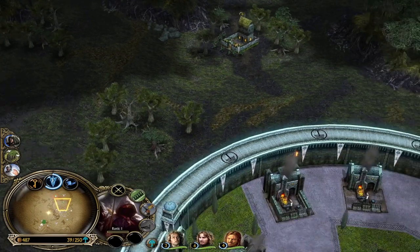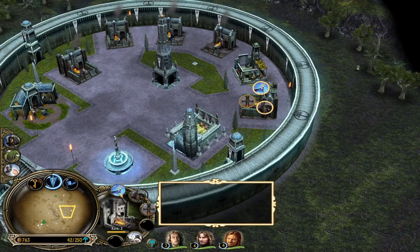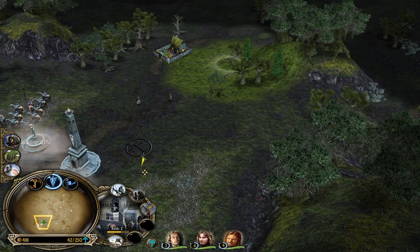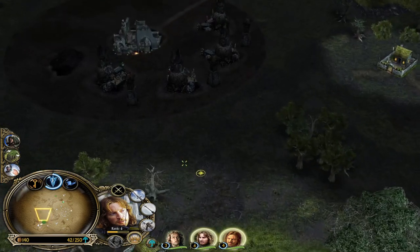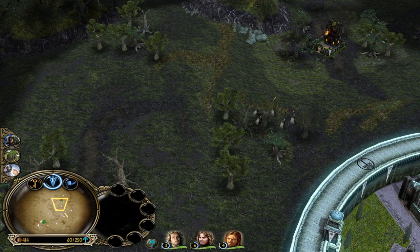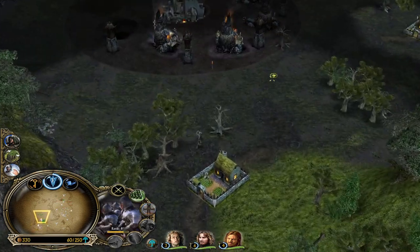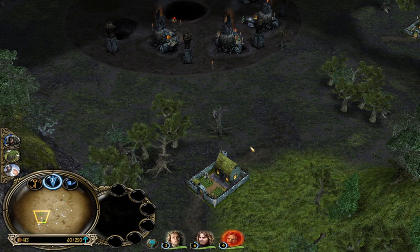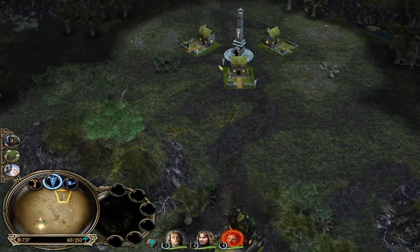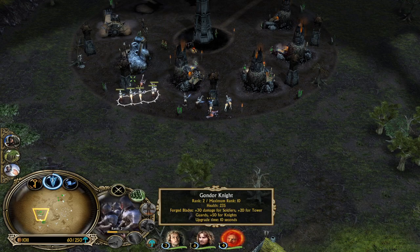Grand Harvest means 40% more money from farms — it's awesome. The marketplace is a building you need to keep on the field to maintain the upgrades, so don't demolish it. You can demolish every other building — for example, if you're only aiming to get Fire Arrow, you can get Fire Arrow and demolish your archer range. You can still upgrade units with Fire Arrow even though the structure is no longer on the field. That's a huge difference between BFME1 and BFME2 — in BFME1 you have a limited amount of build spots, so you need to be able to demolish and replace buildings.